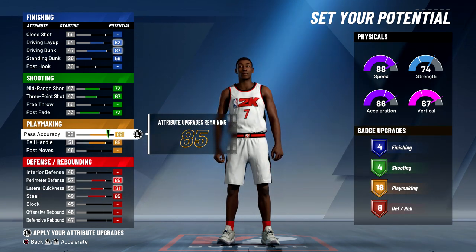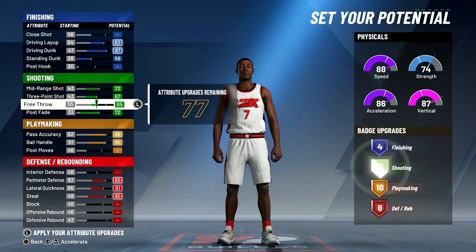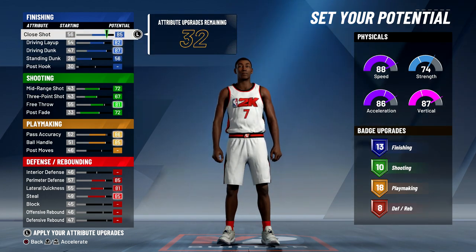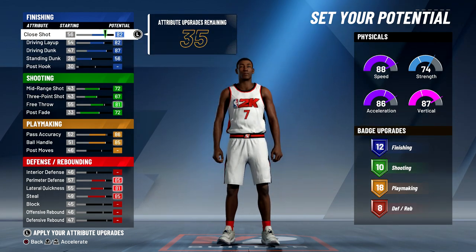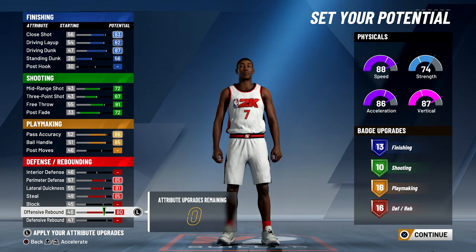I'm going to lower the pass accuracy just a little bit so I can have more attribute points but keep the 18 playmaking badges. Same with the free throw — I'm going to max it out but then lower it by two just to stay with 10 shooting badges. I also want more finishing badges, so I'm going to max out the close shot, lower it a little bit, and max out the offensive rebound just for put-back dunks.